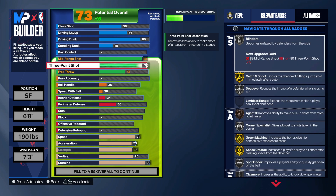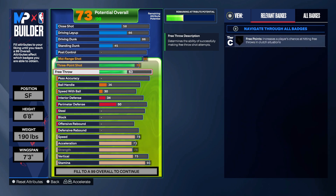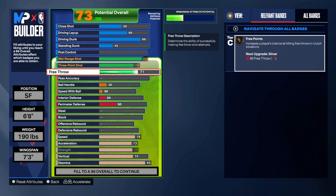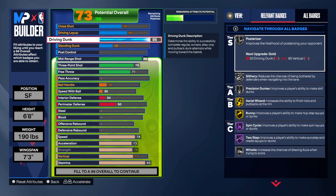That 76 — if you know your jump shot, you could go without the mid-range — but all of those badges just make this build a whole lot better. They definitely gotta guard you out there, and that's what's gonna open up the paint a little bit.